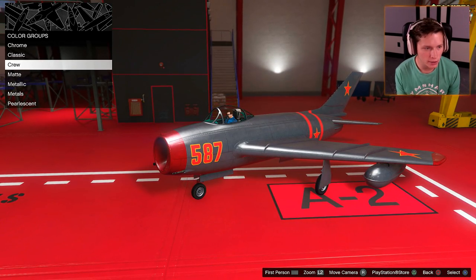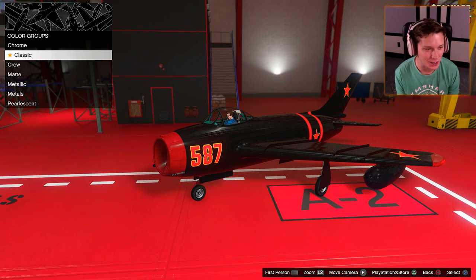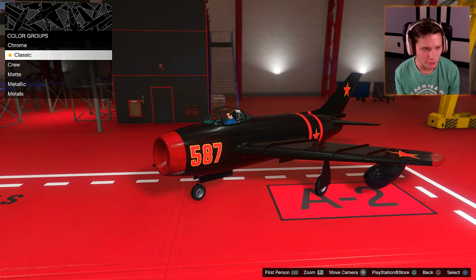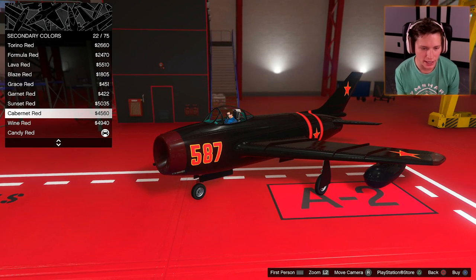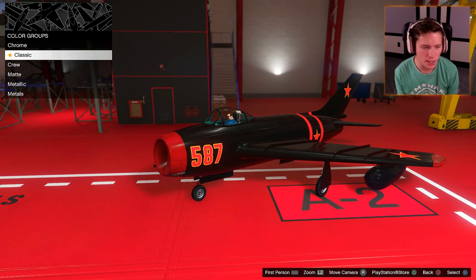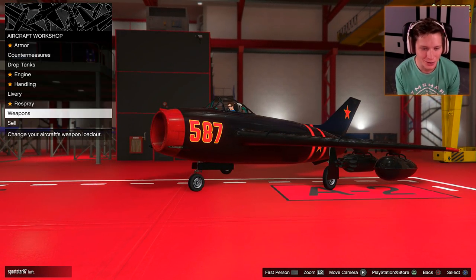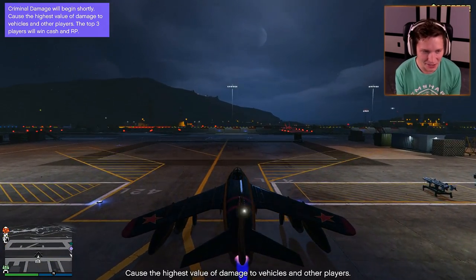Respray primary color — oh my gosh, the black and red, that looks so good. We're going to go with that. Secondary color, we're going to keep that red — we aren't going to change it off of red. Candy red or should we go with formula red? I feel like the candy red kind of matches — the other reds on the livery are a little more pinkish, but we're going to go with that. And then weapons — we can put some homing missiles on there. Are you kidding me? This is absolutely nuts.